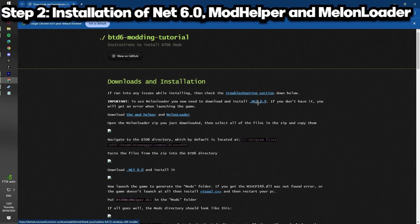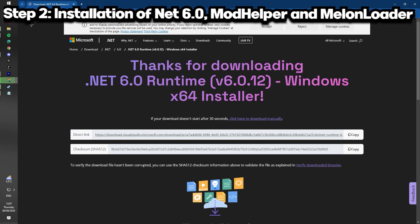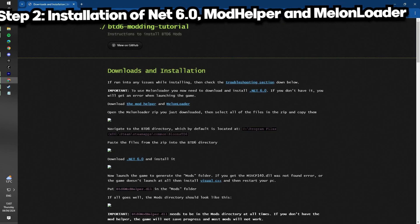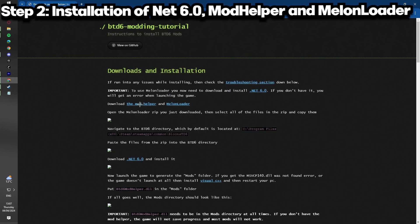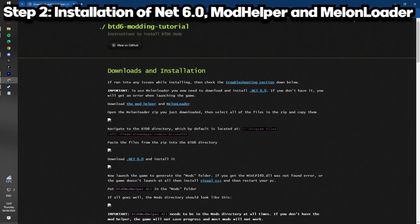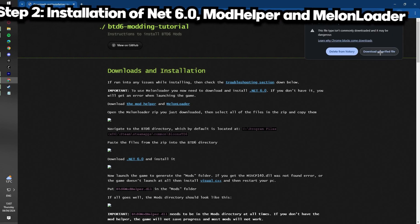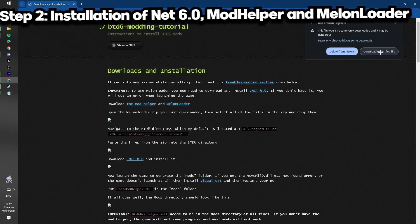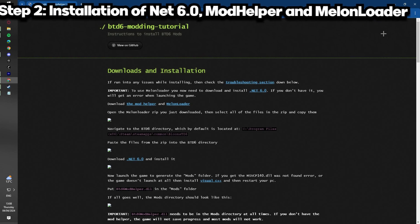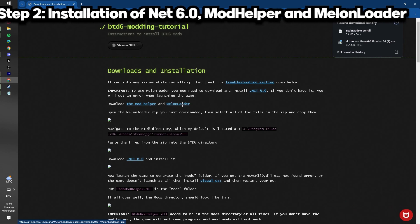First, you'll want to install .NET 6.0. I already have it installed, but you'll need to go through the installation process — it's not that complex. Then you'll want to get the Mod Helper. It might say unverified because these are DLLs and they can't scan it, but download it regardless. I've done it many times — it's not a RAT or anything.